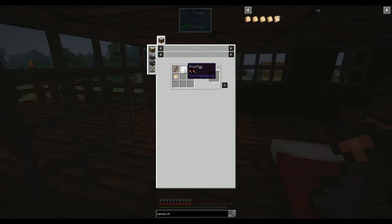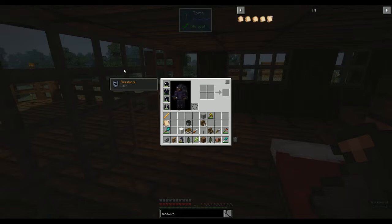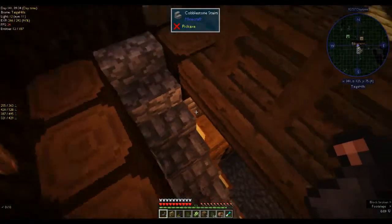To get the bacon and eggs you need cooked bacon and two eggs. Bacon is raw bacon, which is a raw pork chop in the middle of the crafting table — or you can get it in a dungeon chest too. A raw pork chop in the crafting table gives you four raw bacon. Then you cook it with two fried eggs, which you get from putting an egg in a furnace. Put them all together and you get a bacon and egg sandwich.